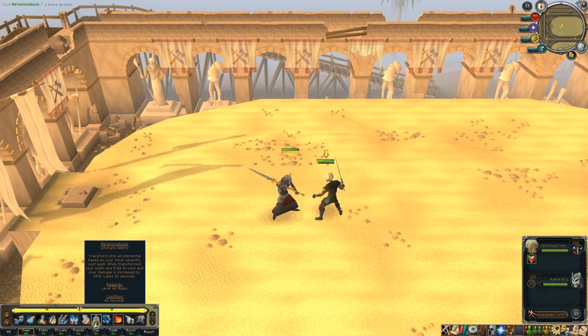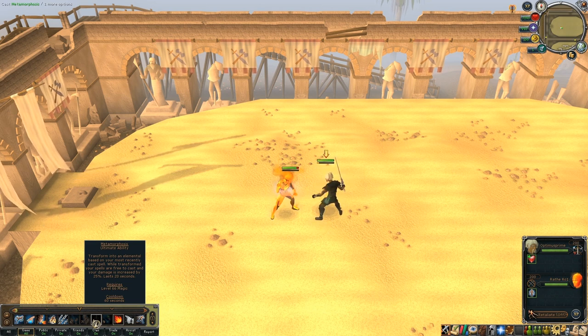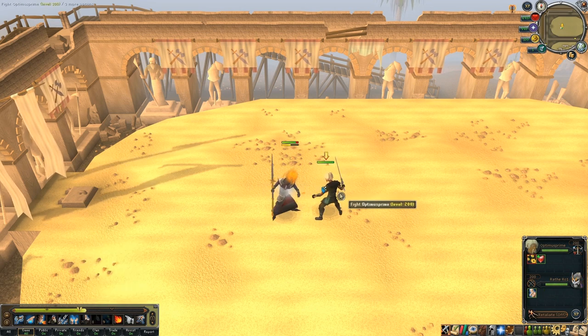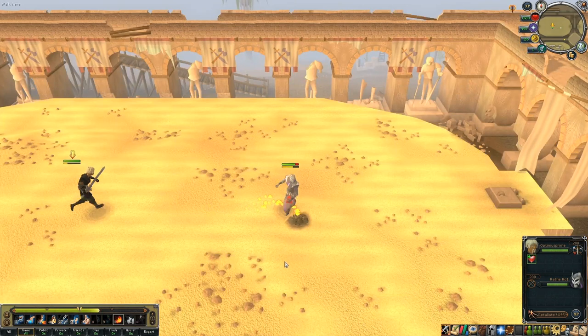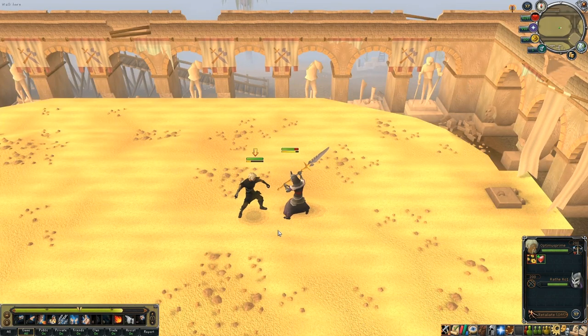Now with a full glowing adrenaline bar, let's use a cool mage ultimate ability. This one is different — instead of an attack, it transforms you into an elemental. Because we've been casting fire spells we've turned into a fire elemental; if you'd been casting water spells you'd turn into a water elemental. The effect increases all your spell damage, and you can see we're hitting one thousand damage at a time. Those used to max hits of 400–500 — things are going to get very different in the new combat system, with more hit points but more powerful ways to deal damage.